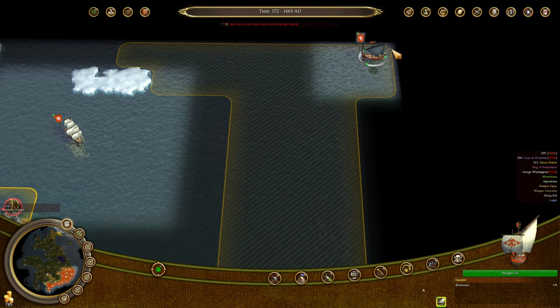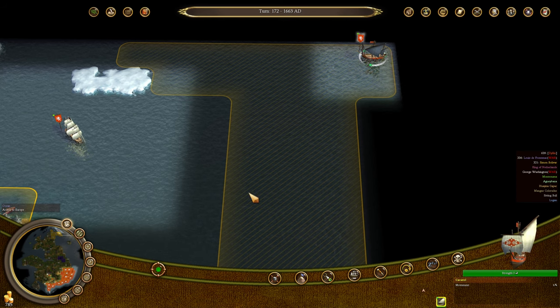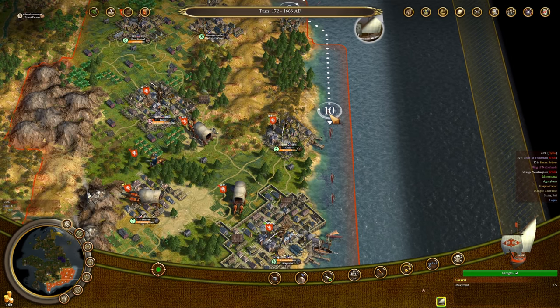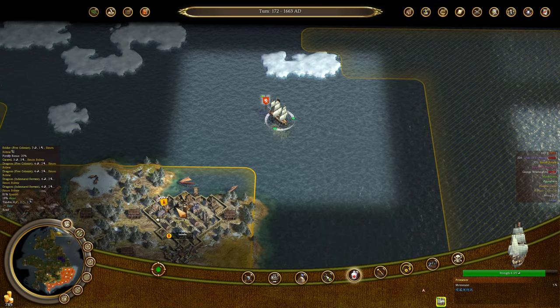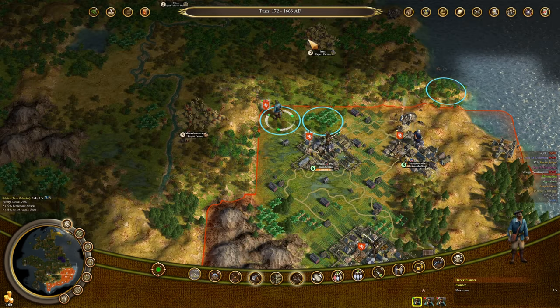For some reason this caravel got sent all the way to the north — let's see if I can send it back to Europe. Well, I can't do that; I'm just going to sail it all the way down. That sucks, but it is what it is. There's a Spanish caravel that wants to hide inside Isabella — we'll just wait for him to come on out and say hello.